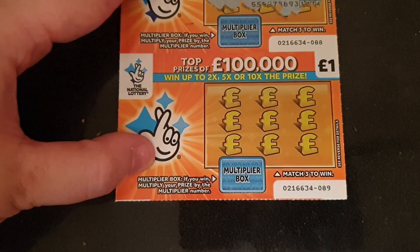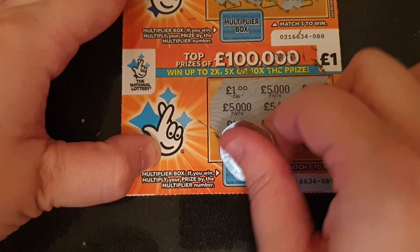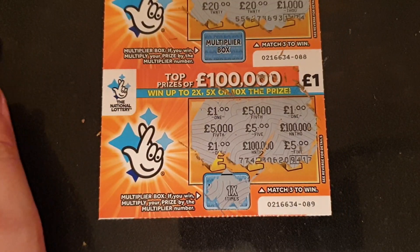Right, it's all in this card now — we need a tenner to break even. Come on, is it even gonna give us a quid? It has given us a pound — times one. So we're at a nine pound loss with that one, which is not the best. Hey ho, at least we won something.